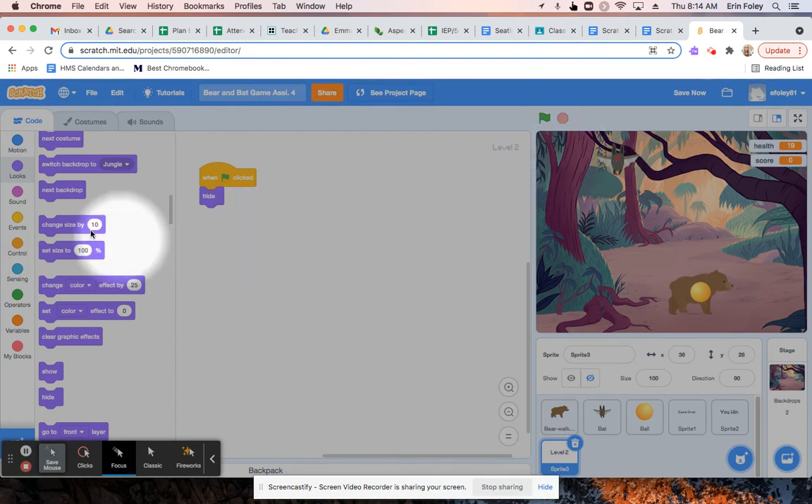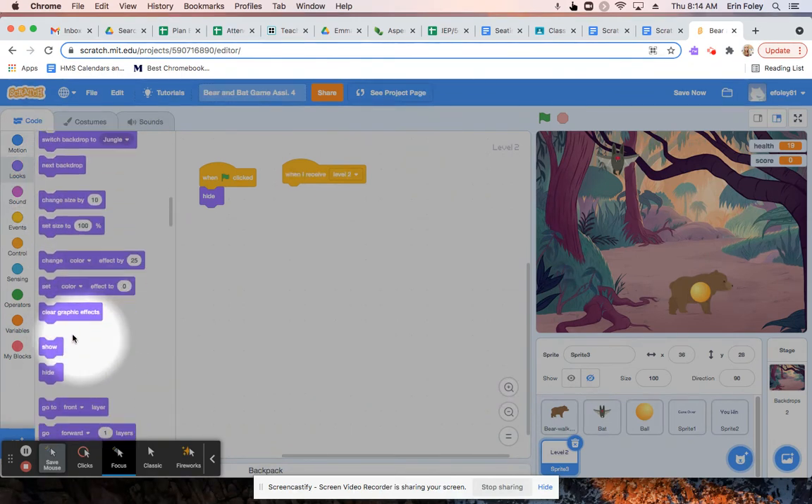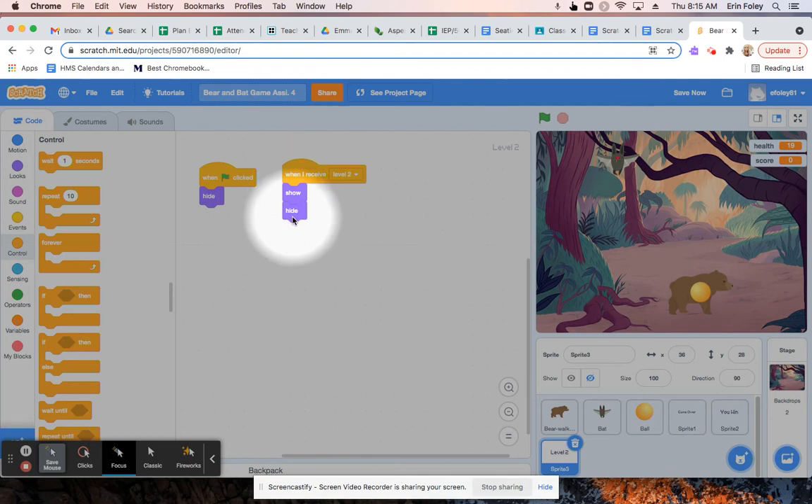From here, I'm going to click on events again and put a 'when I receive' block onto the new sprite, and click on it to choose 'when I receive level two.' Then I'm going to click on the looks menu and drag a show block and also a hide block. Then I'll go into the control menu and add a 'wait 1 second' block in between the show and hide, and change it to three seconds. So when I receive the level two message, it's going to show 'level two' across the screen for three seconds and then hide it.